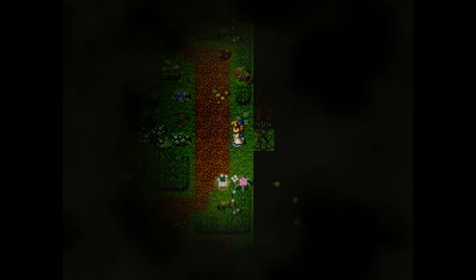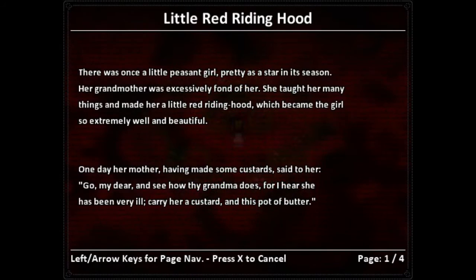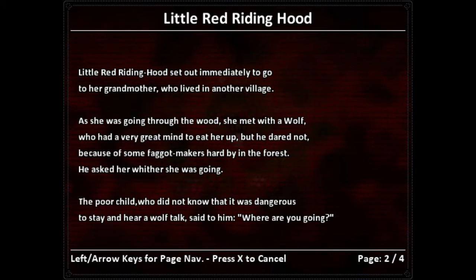So what is this — Little Red Riding Hood? Red Fairy Book, one. There's a green book and a red book. 'There was once a little peasant girl pretty as a star in its season. Her grandma was excessively fond of her. She made her a little red riding hood which became the girl extremely well. One day her mother said to her: go my dear and see thy grandmother, for I hear she has been very ill — carry her a custard and this pot of butter.' As she was going through the wood she met with the wolf, who had a very great mind to eat her up.